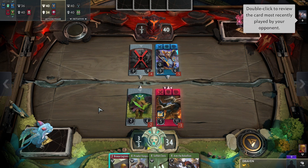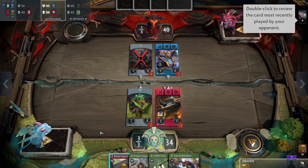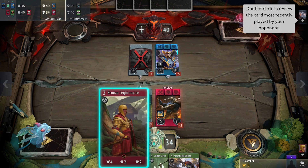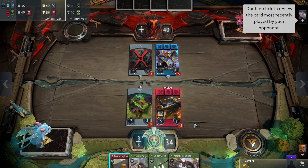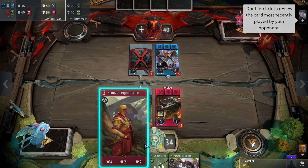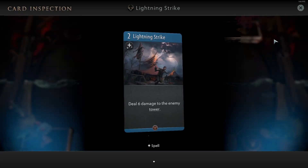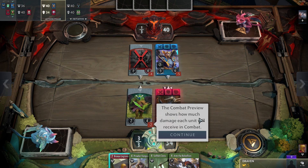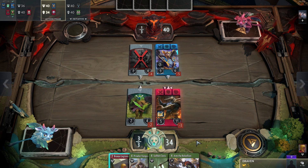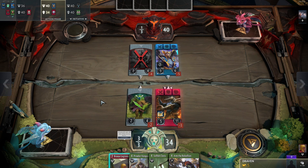We have the red hero here. Double-click to review the card most recently played by your opponent. I need to click here — yeah, this is a tutorial. I want to say we're gonna play actually two games today: we're gonna play Artifact Classic and we're gonna play Artifact Foundry. Those are the two games.